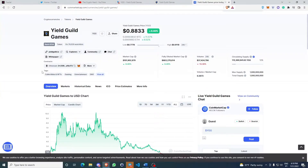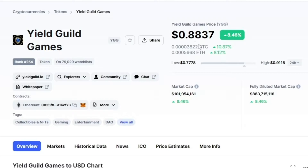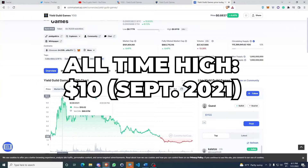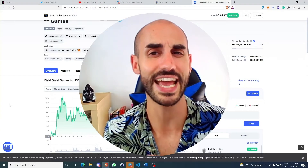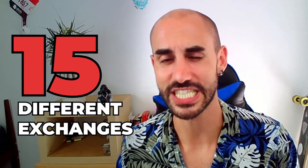The DAO also has its own token — the YGG crypto token — which is currently priced at around 90 cents, really far away from its all-time high of $10 back in September 2021. This token is used for transaction fees inside the DAO, governance, and staking. It's present on the Ethereum blockchain and listed on around 15 different exchanges, including Binance.